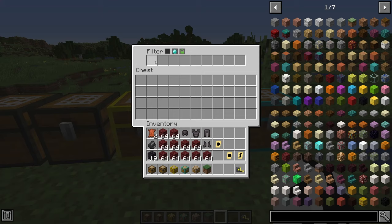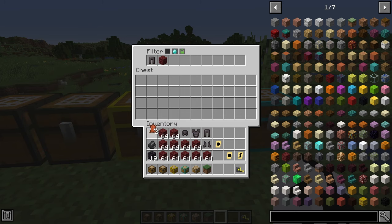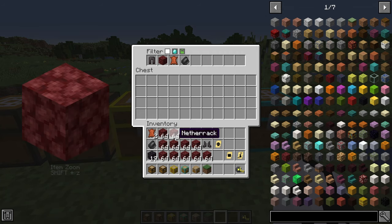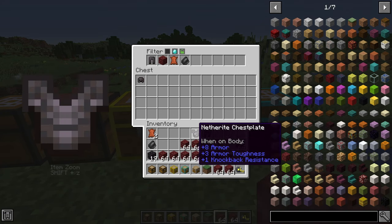The next mod is the Filter Chest mod, one of my favorites for how convenient it is. It's great for filtering out items from farms and everything else. You can place blocks and items in the top filter and either blacklist or whitelist them. If you blacklist blocks, none of those blocks can go into those chests. If you whitelist them, only those blocks can go in.